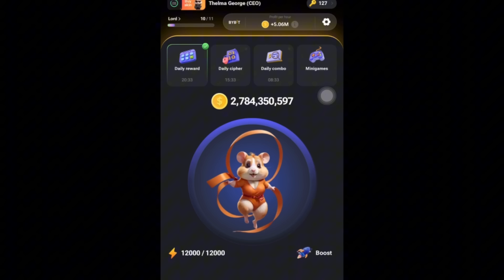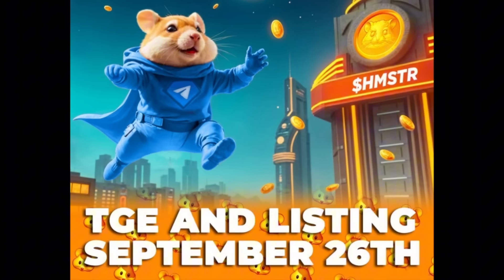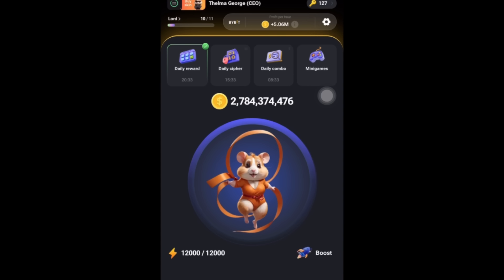Two days ago, Hamster Combat made a post saying their TGE and listing of Hamster Combat is on the 26th of September, which means Hamster Combat will be launching on the 26th of September. So you need to buckle up — if you've stopped mining, you need to start mining and accumulate more keys, which from my own prediction is one of the most important things Hamster Combat will look at to allocate the token.